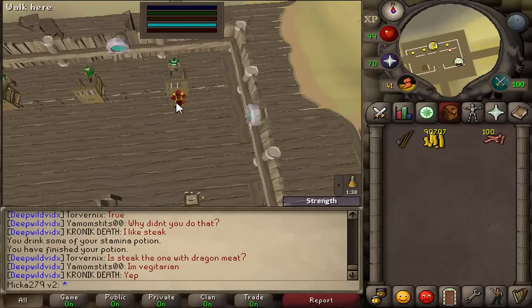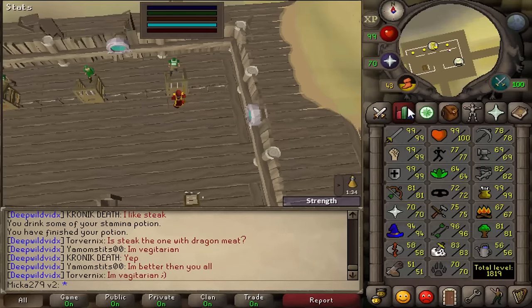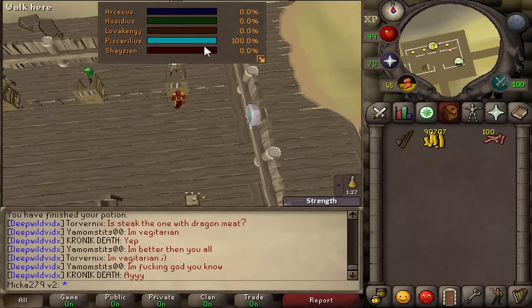Hello and welcome to this quick tutorial on how to catch anglerfish. First of all, in order to catch anglerfish you're going to need 82 Fishing, and the second thing you need is 100 points in Piscatoris favor.